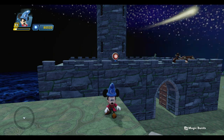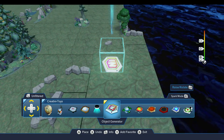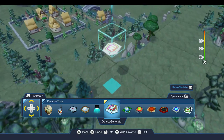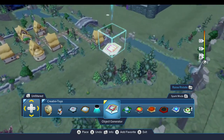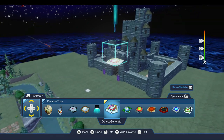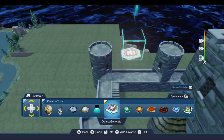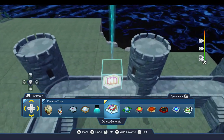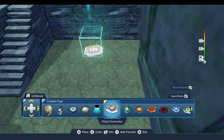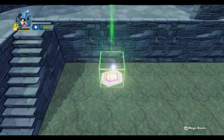You can use the object generator to provide the pack or tool that you need, and you'll find that in the Creativitoys drawer. You can use it to provide a shooting weapon or a pack that allows a character to climb, jump high, or fly. I'm going to put this down over here in the starting castle, and that will make it available to every player right at the start of the toy box.